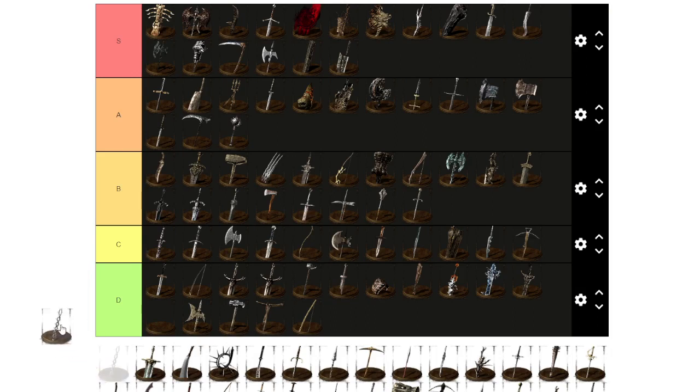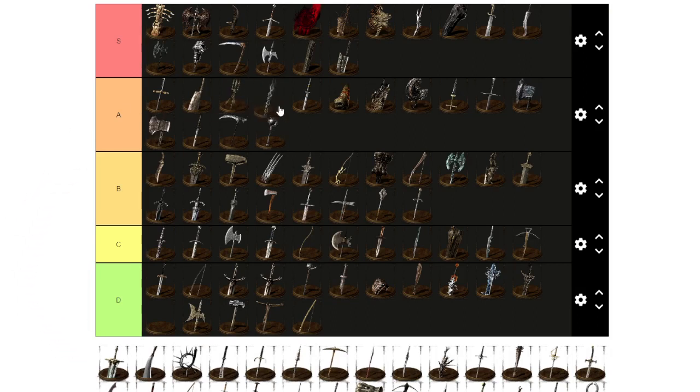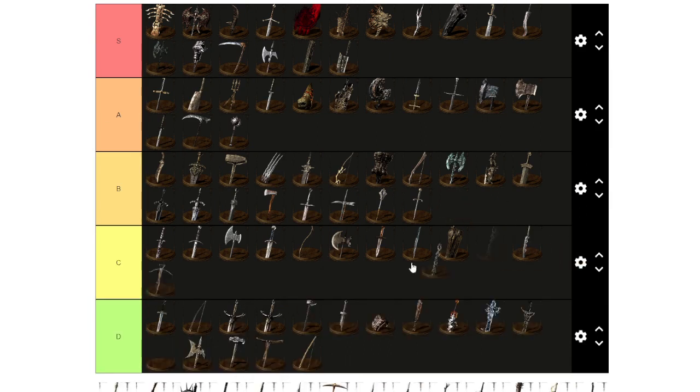Moonlight Butterfly Spear — I'll give it C tier. It's not that useful, does not do a lot of damage. Compared to some other spears the damage is just atrocious, and the split damage does not help it at all.